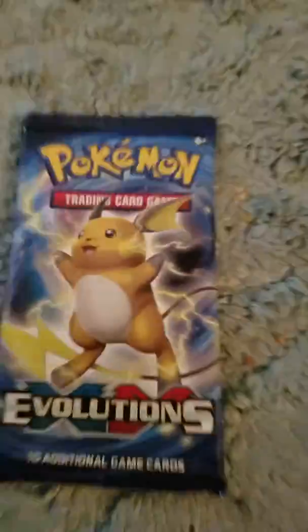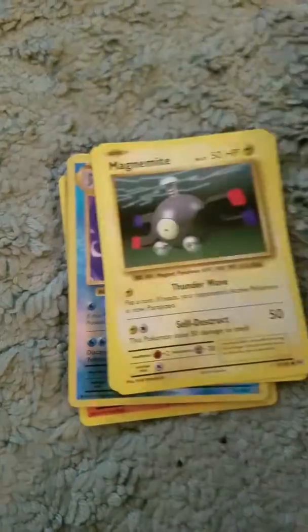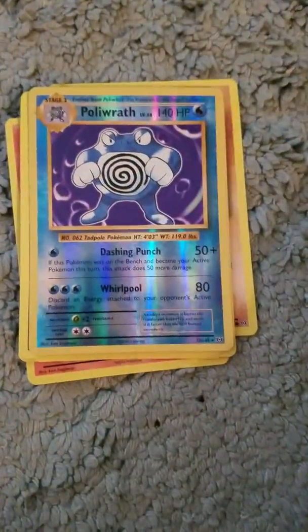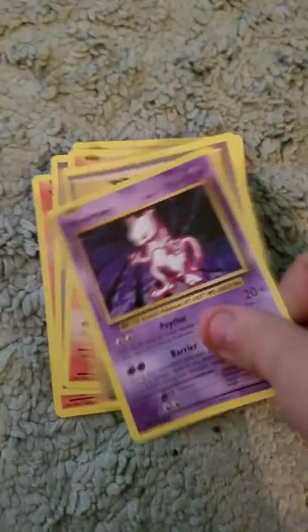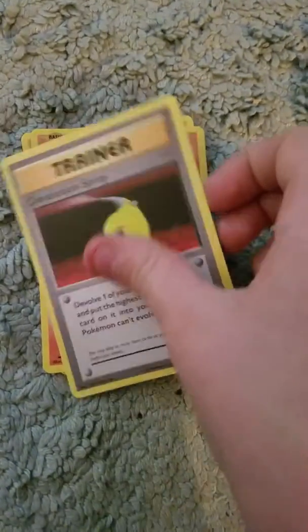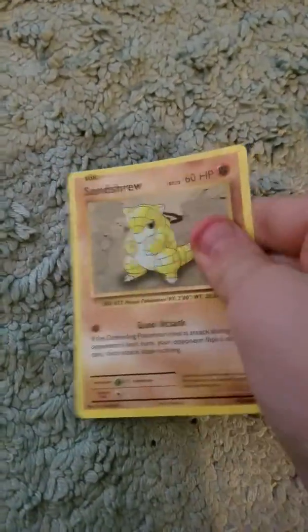This is the final pack — you cannot let us down. Let's try a different type of magic this time. We get Ponyta, Magnemite, Pikachu — sweet! Porygon. Wait, is that shiny? I don't even know the difference. Mewtwo, Trainer Switch, Magmar, Trainer Potion Spray, Vulpix, and Sand Energy.